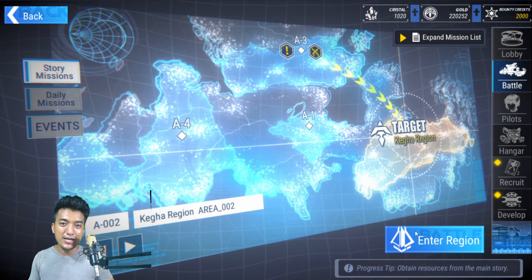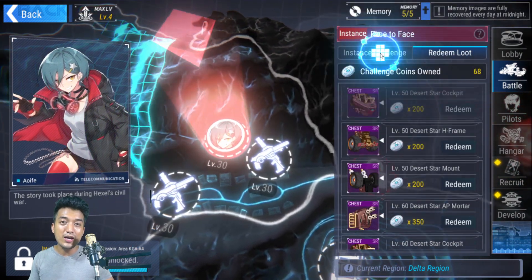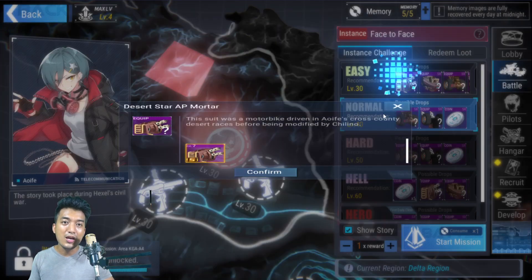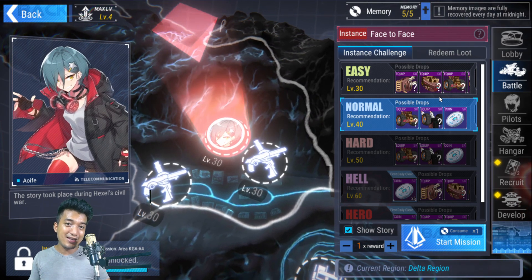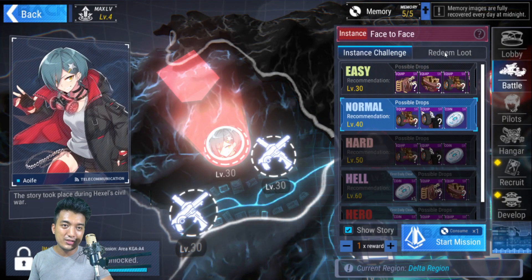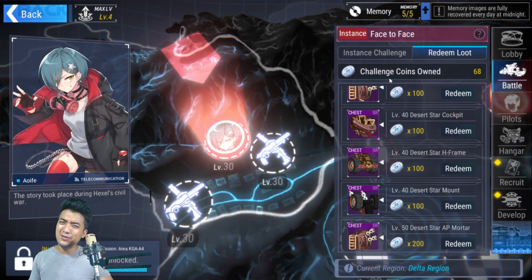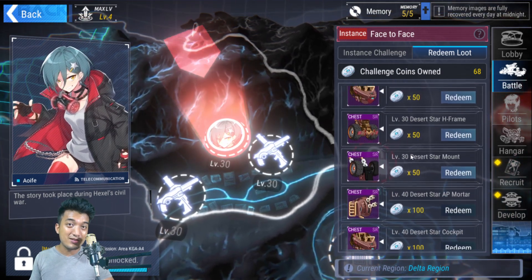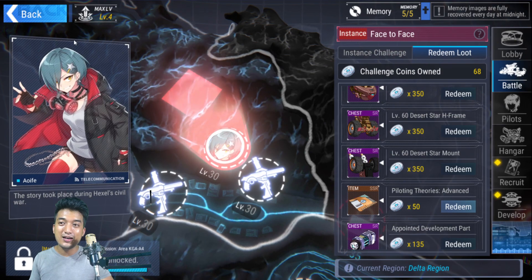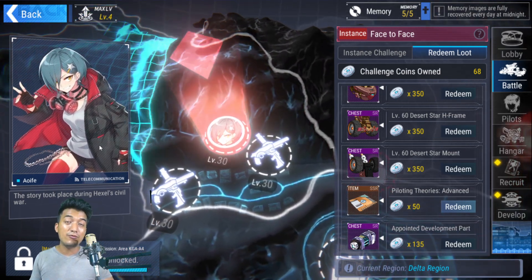Now let's talk about the costume mix suit of other characters, specifically the personal instance. Personal instances are stages that give you a chance to grind for the costume mix suit of various pilot characters. For example, we have Ayufi — grinding in these stages gives a certain chance of getting these items after you clear them. You'll also be getting challenge coins which you can redeem in the redeem loot section for various costume mix suit parts of Ayufi. This is great, especially when there's a particular set you're missing to complete her costume mix suit. Higher level tier types are available here too, including Level 60 type — better stuff indeed.